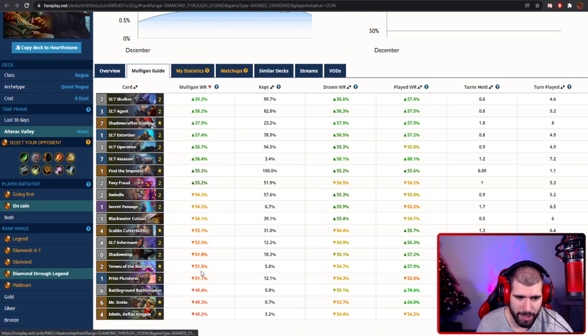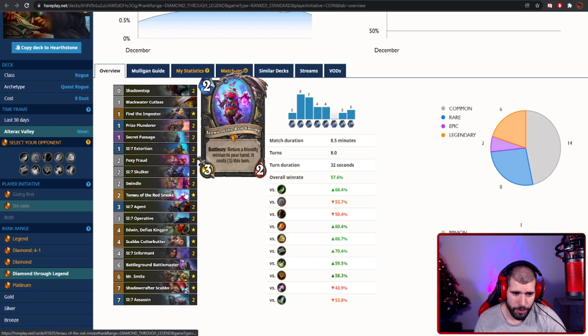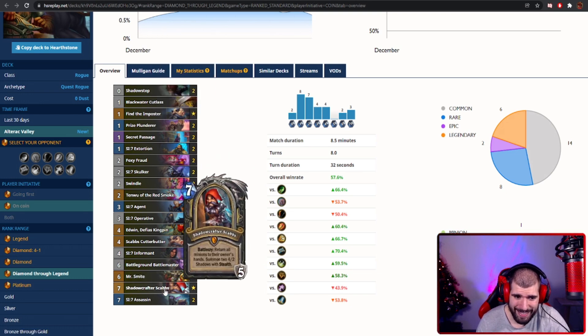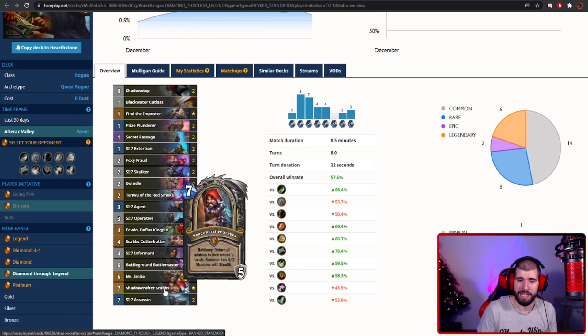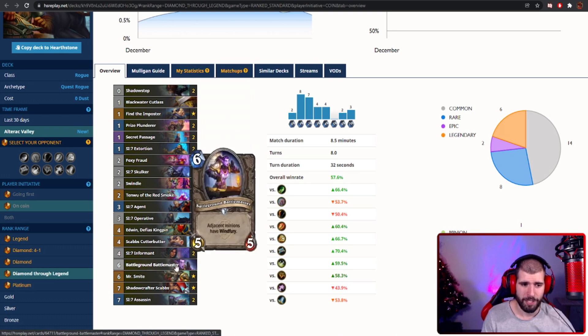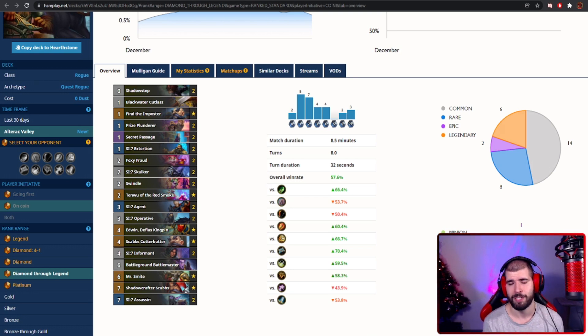Try to have cards to actually play before Secret Passage and be around turn three or preferably turn four when you start thinking about it. It's not a cheap deck, but you can play it without Edwin, without Scabs, without Tanwu, and even Mr. Smite isn't that essential. The quest is the bare minimum. If you have the quest, try this deck — it can get you a lot of wins.